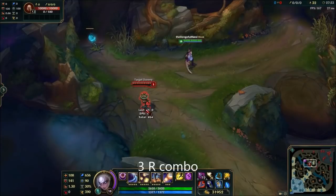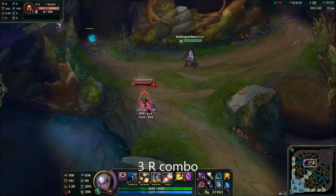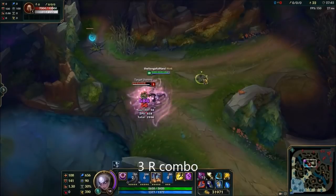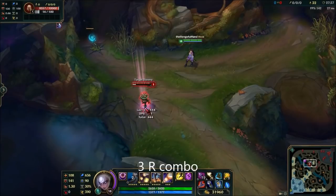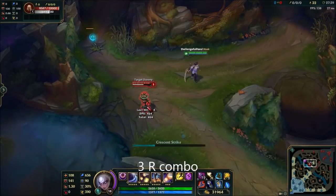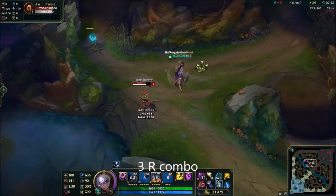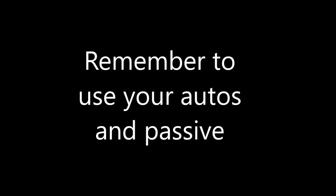An important thing that can be useful to know is the free R combo. You can actually wait once your Q has initially hit the first target until the moonlight debuff is just about to wear off, then R to the target, by which point — assuming you have enough cooldown reduction on your Q — your Q will be up and ready for you to reset again. So you can Q, wait, R, QR, R. That way you're getting three R's out and potentially a couple of auto attacks as well.